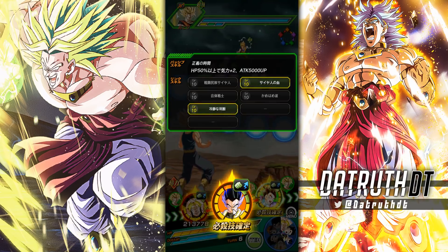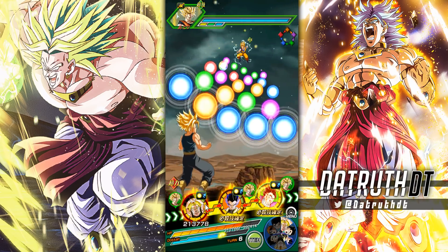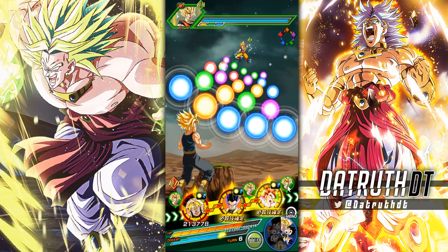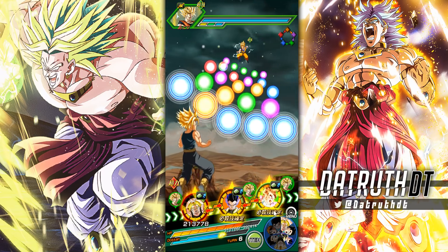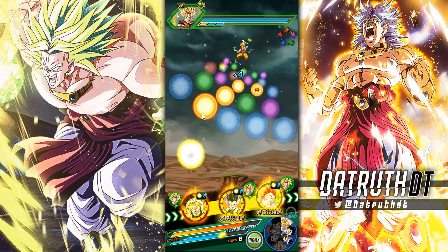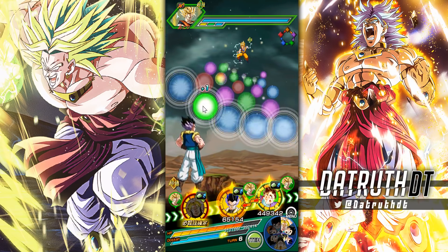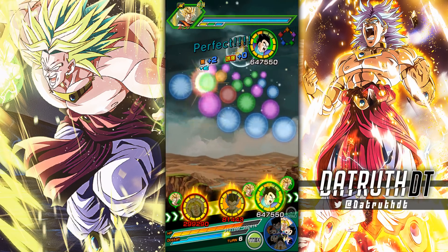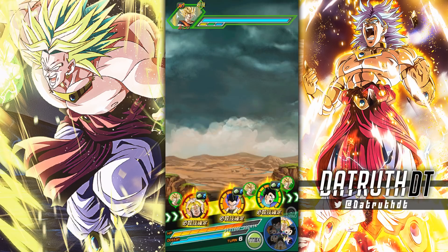Now we have only Saiyan Lineage and Cold Judgment active. Saiyan Lineage is only coming from Tech Ultimate Gohan. We're still under 50K defense — not exactly the most impressive — but at least we are going to be getting support this time. Let's see what damage numbers and defensive numbers we get from our boy Gotenks.